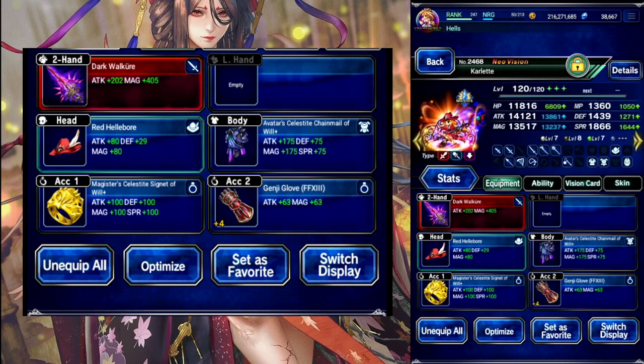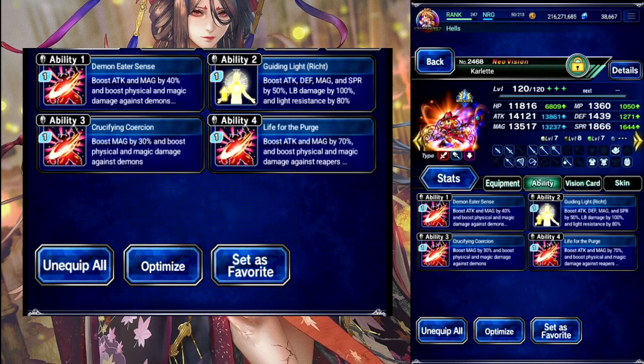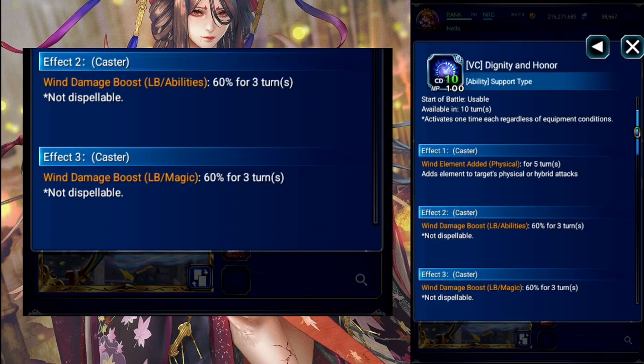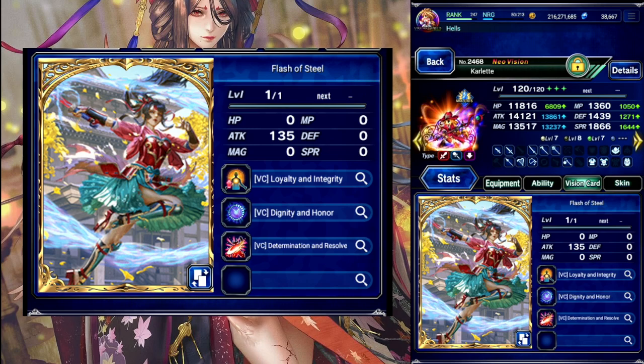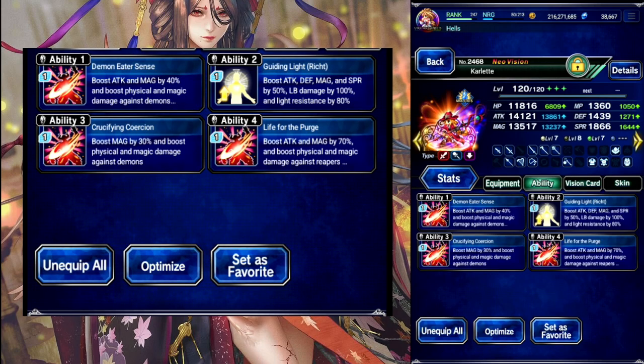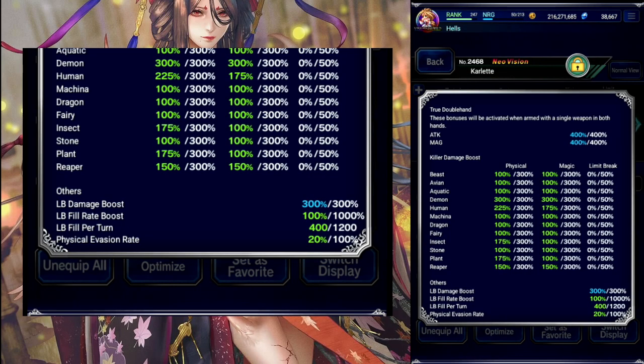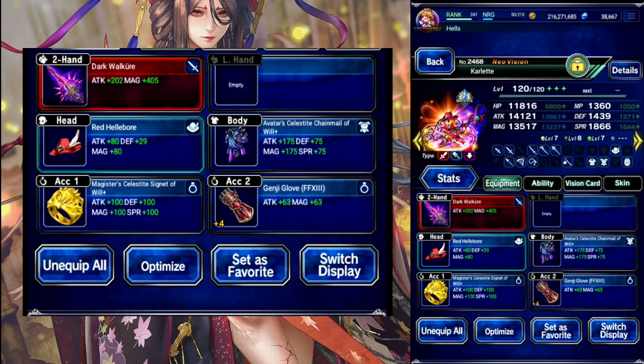Up next we have Karlet. So mostly magic, a little bit of physical build here. Avatar's Chainmail for the resist buff, Flash of Steel card for self-ramping wind boost, even though it doesn't have any magic stat on it. LB focus, so we have 300 Demon Killer and 300 Limit Damage.